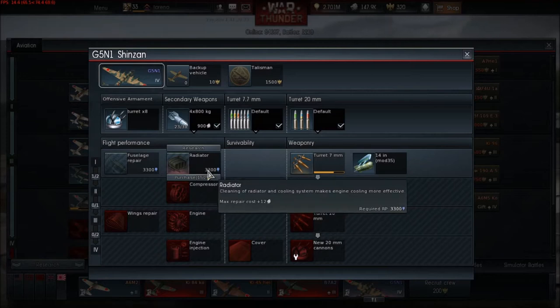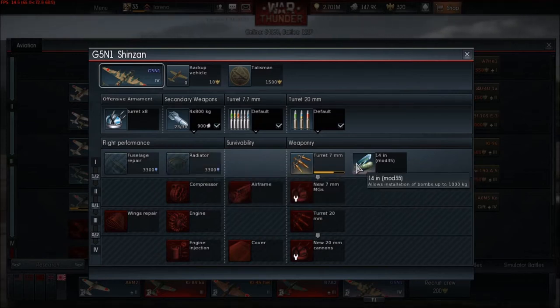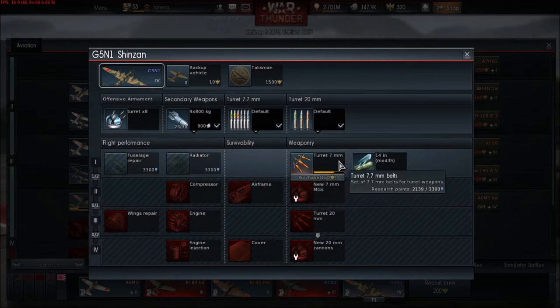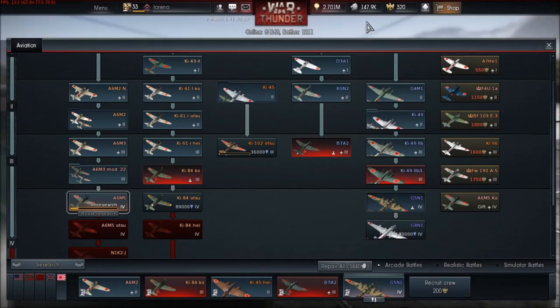For modifications — we can see the radiator at only 3,300 points. It doesn't actually say how much it will cost to buy them in Silver Lions; it will tell us how many golden eagles it costs until we've actually unlocked them.